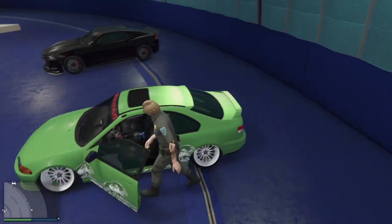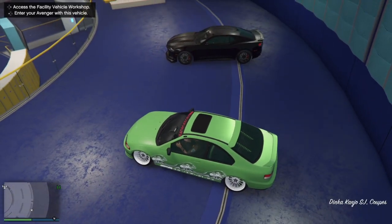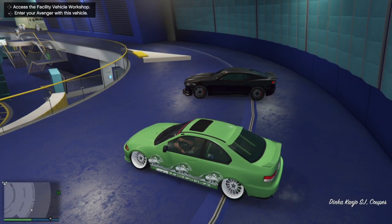GTA 5 solo car duplication glitch, working after the patch of 1.62. To start with this glitch, you guys are going to hop inside the car you want to duplicate. The requirements are that you will need an Avenger workshop, a facility workshop, an office garage that isn't full, and that's basically it.